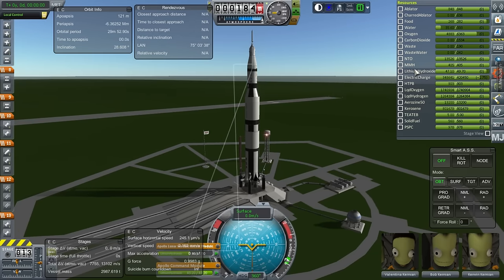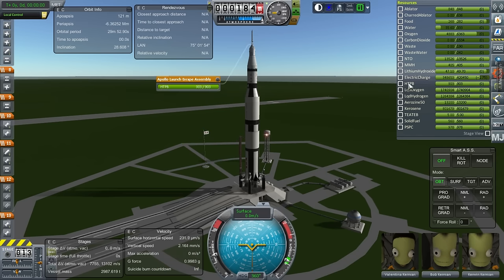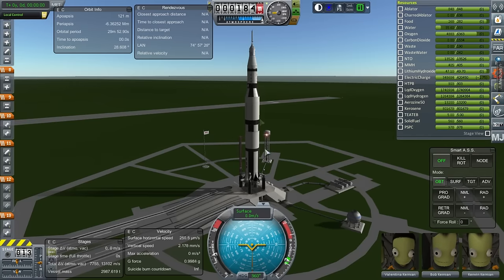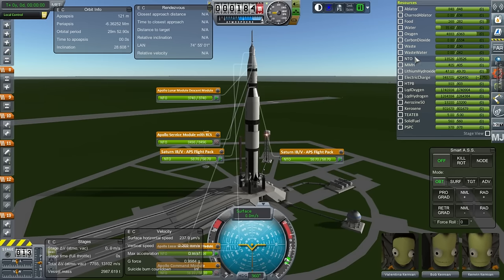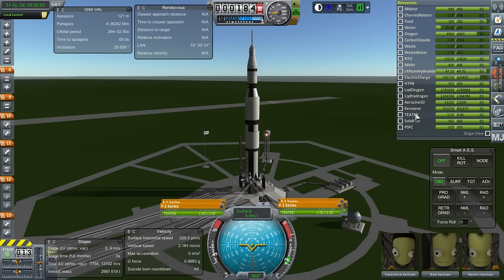They needed to make sure they got the CO2 out of their air. HTPB is solid fuel for the launch escape system. We've also got solid fuel for separatrons, and PSPC is also another solid fuel for separatrons. Liquid oxygen is used throughout the vehicle — it's the only oxidizer in the Saturn V rocket itself. The oxidizer in the service module and lander is nitrogen tetroxide. Liquid hydrogen is the fuel for the second and third stage; kerosene is the fuel for the first stage. TTAB is our ignition fluid, solely for the F1 engines.